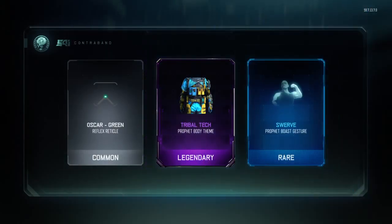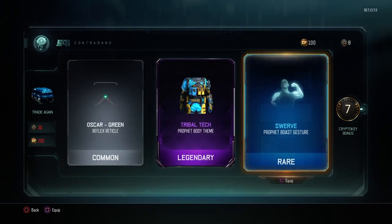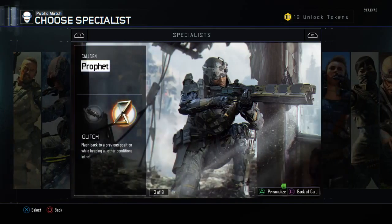Ooh. Okay. Oh! I got the Swerve for the Profit. I think that's a whip. Tribal tech is for the Profit. Oh wait, I don't even use the Profit. I should start using the Profit then. Yeah, I'll just use the Profit.